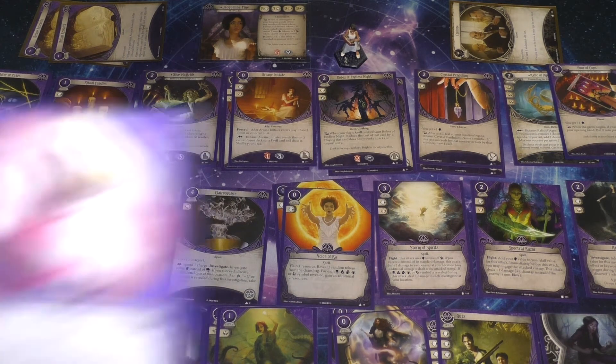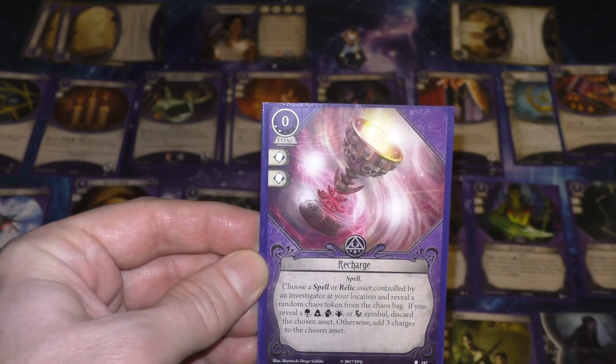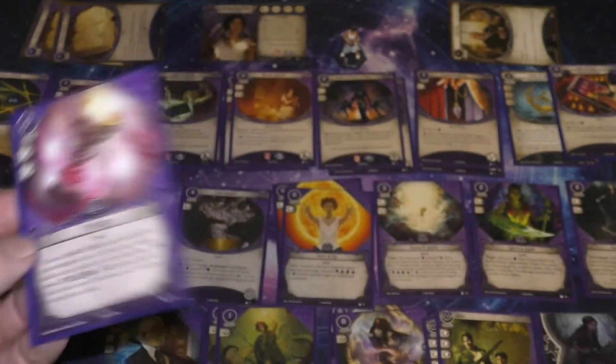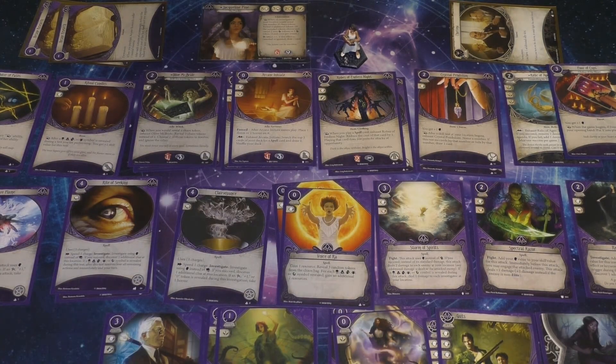For the last 2 XP, we're going to pick up a Recharge. This is the level 2 version, so if you pull a Spooky Token when you use it, you have to discard the asset. But with her token manipulation ability, she should be able to avoid that. It's really good for keeping her spells going once upgraded — like an upgraded Shriveling or Body Seeking. We can also use Arcane Research to upgrade it again into the level 4 version for free, which is a little bit nicer. So that's where we are with Jacqueline.